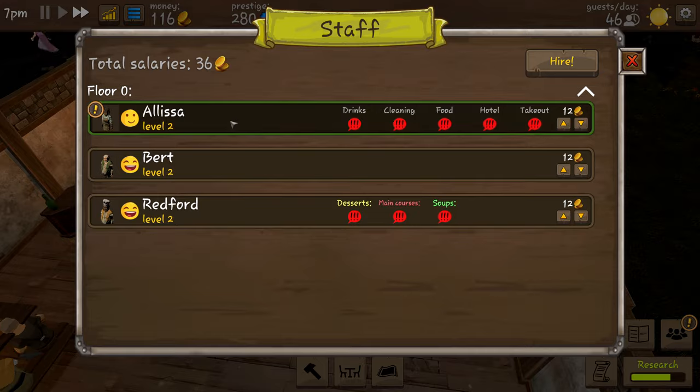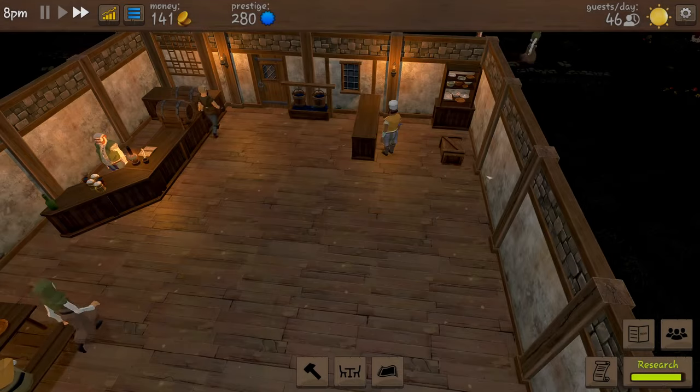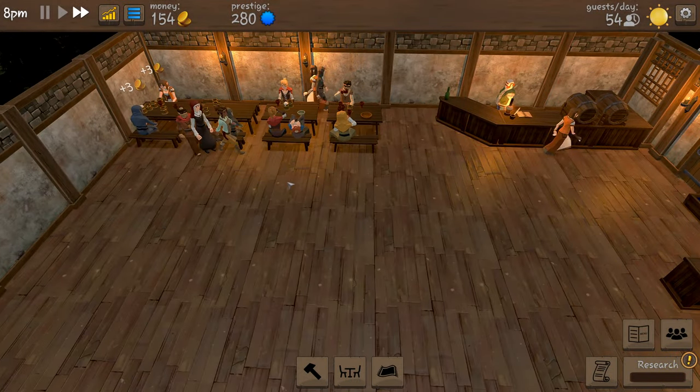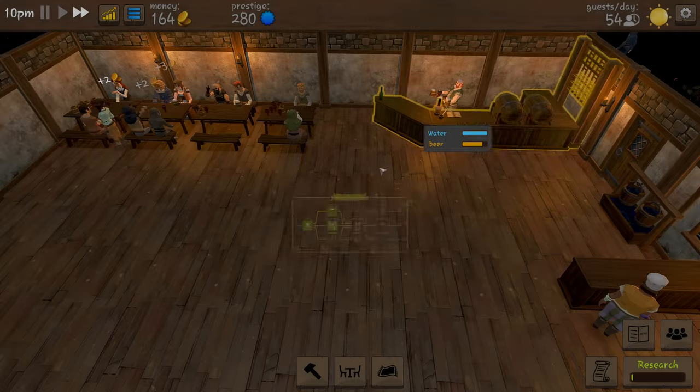Elissa has leveled up - we're going to make her carry five drinks. We must have just finished some research so we get more guests now - it's gone up to 54. And now we can research musicians, let's do that. After that we can research special events and a takeout.